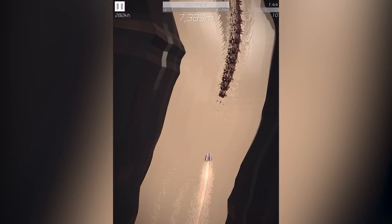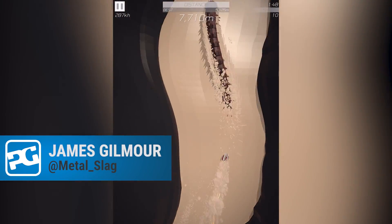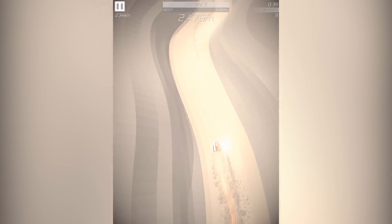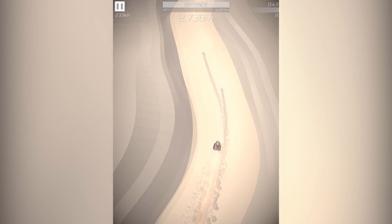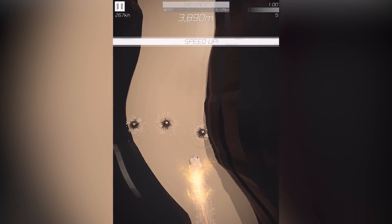The canyon around our ship ripples and shifts, its walls narrowing and changing as we shoot along them at breakneck speeds. There's something mirage-like about the optical changes, as though we're weaving through a heat haze rather than some physical manifestation of the passage of time. There's nothing particularly mirage-like about the walls though — smashing into them is probably the worst thing you can do in Scorcher. And since you've also got to dodge bombs, eat sharks, and jump over enormous worms, that's saying something.